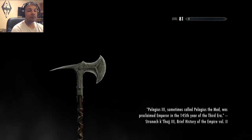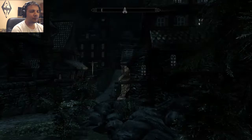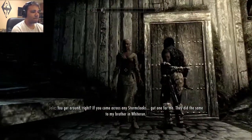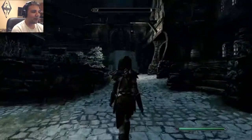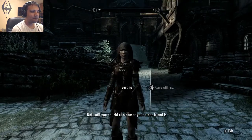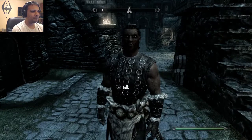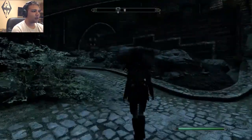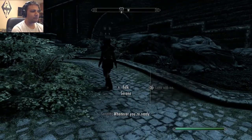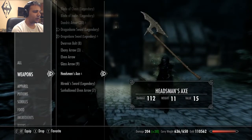I'm going to give you guys a quick demonstration of the axe, and also a little showcase of my specs and various other things. I get Serana back and head out. We have the Headman's Axe — let's go to the weapon section and we'll find the Headman's Axe, which I've now equipped. There's a reason why my base damage is as high as 112.